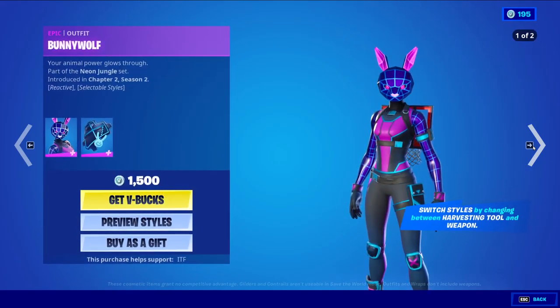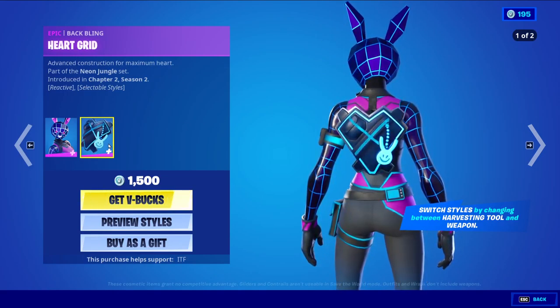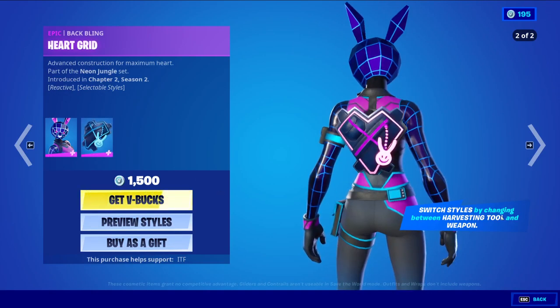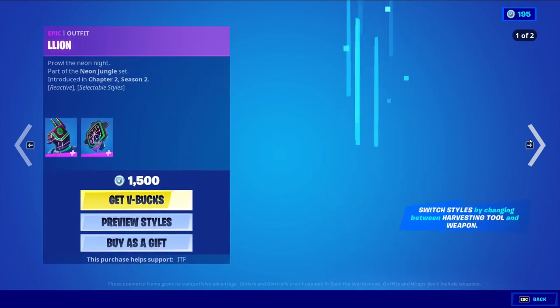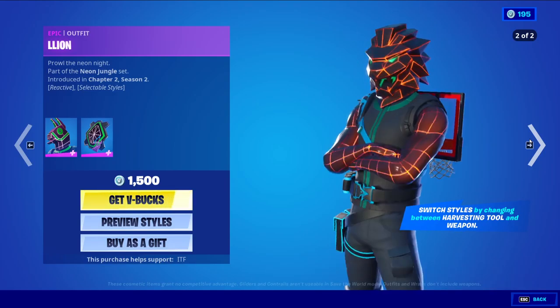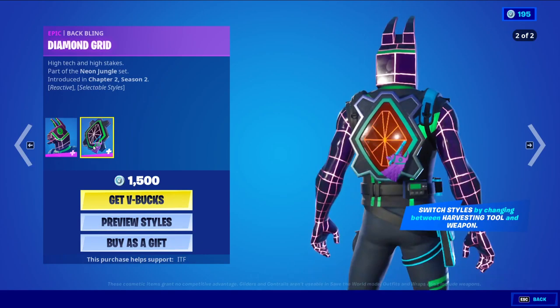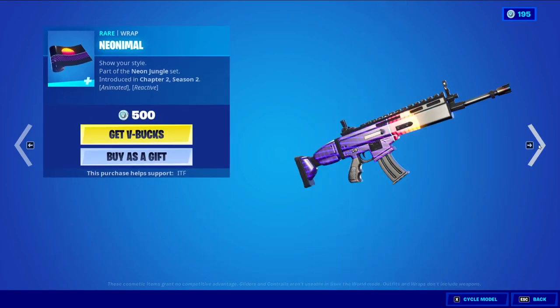Bunny Wolf is back and has a Wolf style. The back bling is Heart Grid, which also has an Orange style. The Lion has a Lion style, and then the Beveling has an Orange style — Diamond Grid. Yeah it does have an Orange style — okay, that was weird. Neonimal.